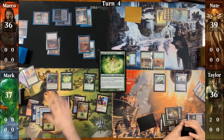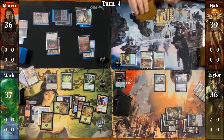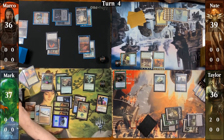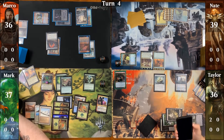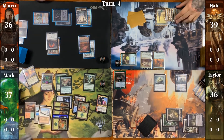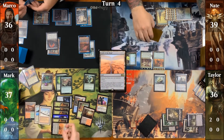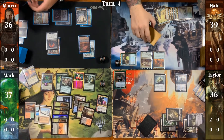Mark casts an Azusa for turn, drops a Forest triggering Omnath for a plus-one plus-one counter and a draw, and follows up with an Elvish Rejuvenator, putting a Forest into play tapped and triggering Omnath again. Bloodstained Mire hits next, triggering Omnath once more, and is followed quickly by a Field of the Dead for yet another Omnath trigger and a Zombie token.